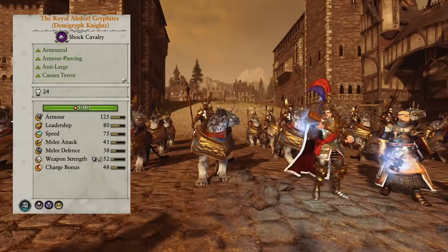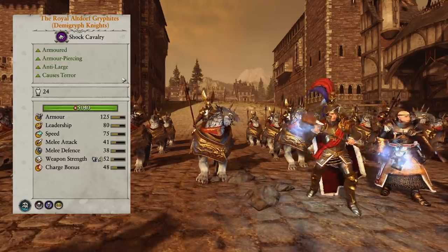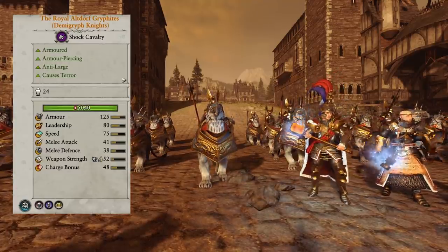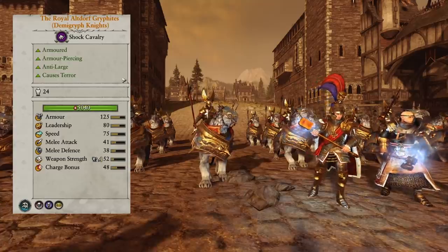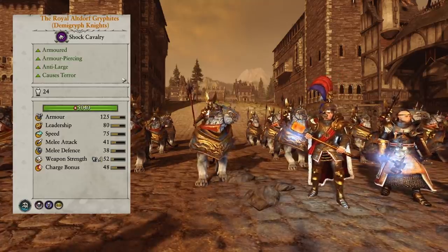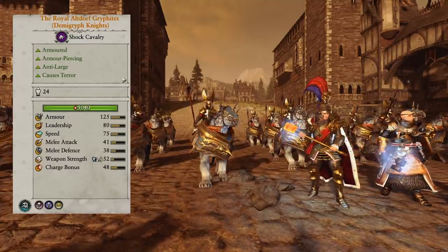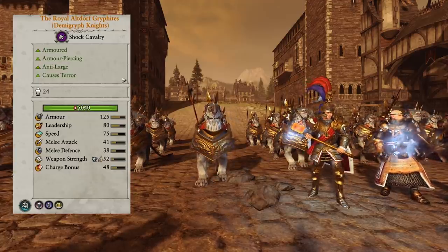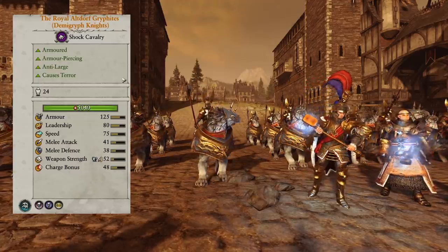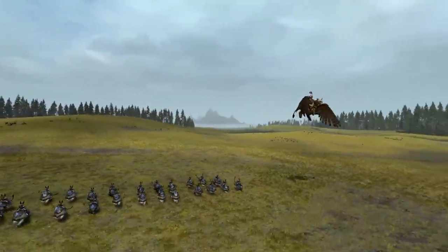They're earning the number two spot. And now we arrive at the glorious number one pick — the Royal Altdorf Gryphites, Demigryph Knight Regiment of Renown. These guys are an absolute powerhouse of a unit. Having Terror on the Empire is just so valuable. Often your backline is going to get swarmed by Centigors, Chaos Knights, big scary monsters and cav units of all shapes and sizes, and even hounds. Having a terror-causing, fast, powerful unit in your backline to sweep away the trash is just so helpful.